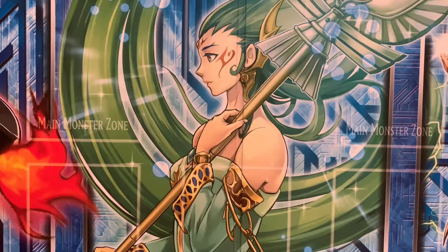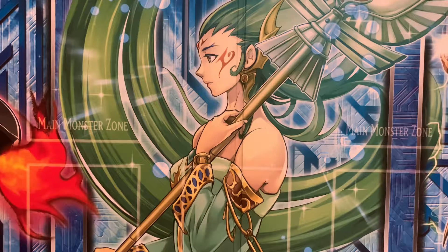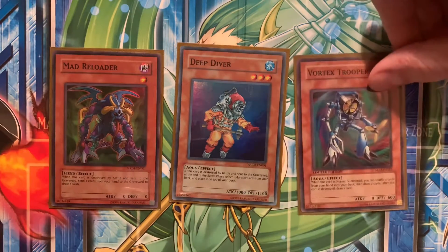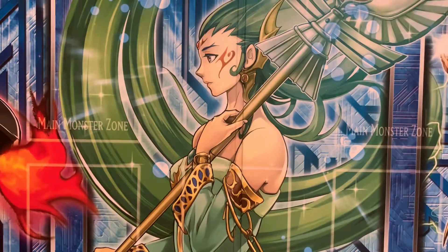Let's get into the few other monsters that kind of facilitate the drawing of the deck. These also tie into the other characters in the story — Gekko, Kaiba, Gozaburo Kaiba specifically, as well as the Rare Hunters. We have Mad Reloader, Deep Diver, and Vortex Trooper — all cards that help you facilitate drawing into more pieces and keep drawing more and more.